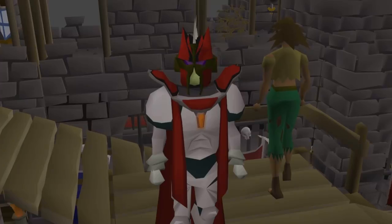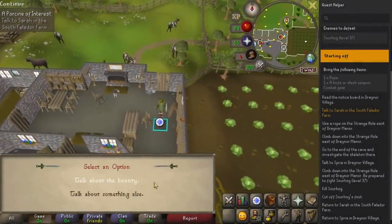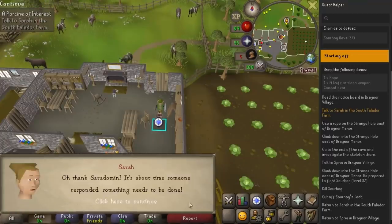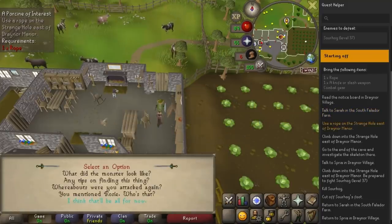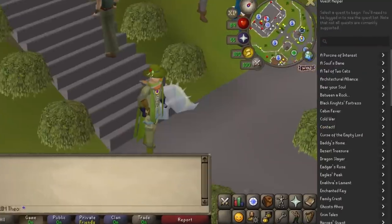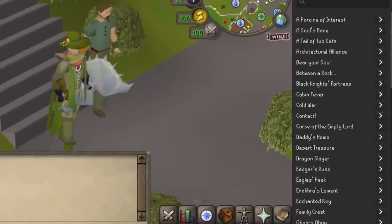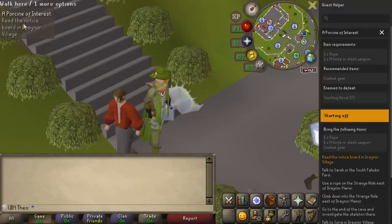Anyways, let's get into the plugins. The first plugin I'm showing you is easily one of the most well-made plugins out there and it's called Quest Helper. This plugin essentially takes you through an entire quest without having to follow a guide on a separate screen. In the sidebar, you search and select which quest you want to do and then it automatically syncs to your current position in the quest.